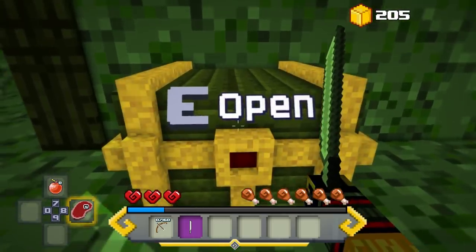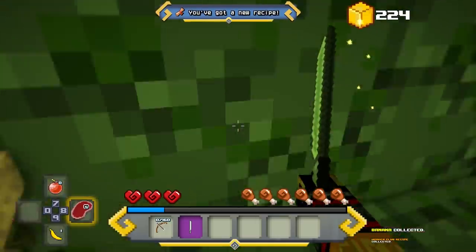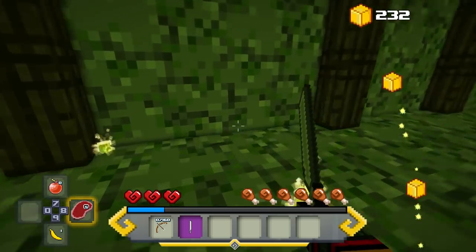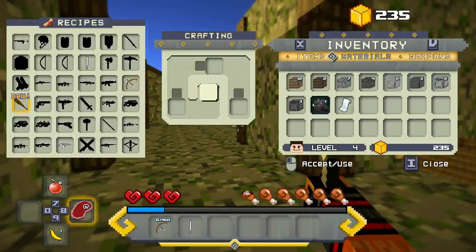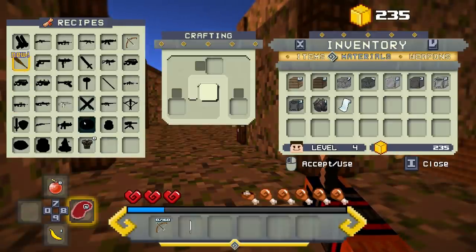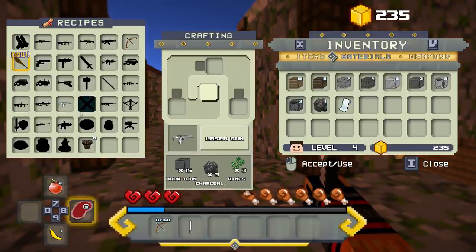Let me open up this chest — these usually have some kind of recipe scroll. I did the tutorial level, which is kind of boring, just showing you the ropes. But you hold down the crafting button and all these are the different types of materials you can have — dark iron, dark steel, regular iron, regular steel, different types of stone, wood, and cloth.